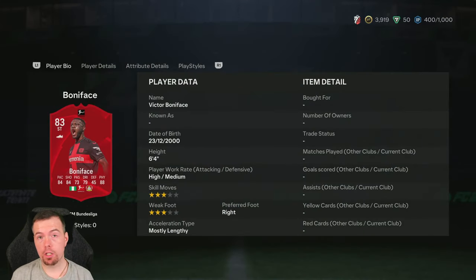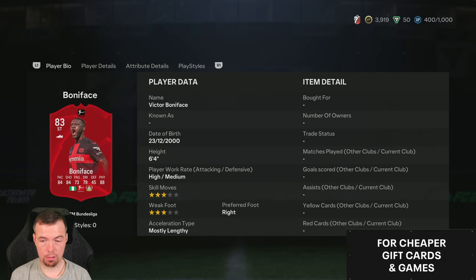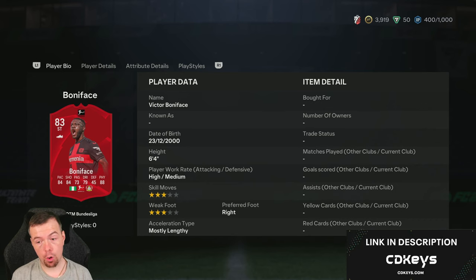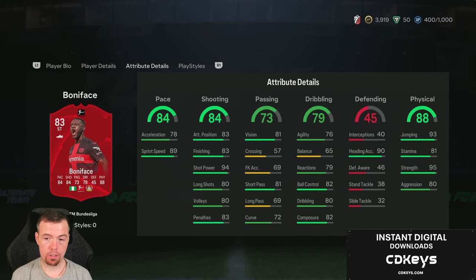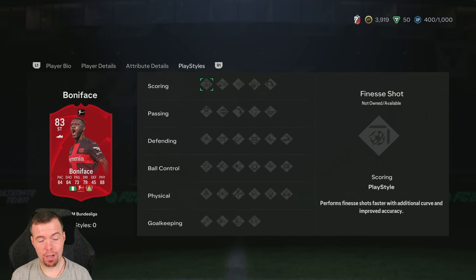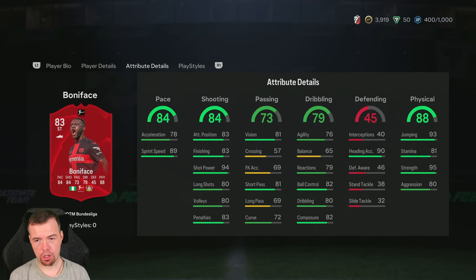I like the design this year of the Bundesliga card — it's very bright. I think it's better than last year's Bundesliga one, which wasn't that great. 83 rated striker: 84 pace, 84 shooting, 73 passing, 79 dribbling, 45 defence, and 88 physicality. 6'4", high/medium, freestyle/freestyle, right-footed, can only play striker or centre forward. In-game stats are pretty decent — 95 strength, 93 jumping and heading accuracy. There are no play styles for this card though, which is a shame.